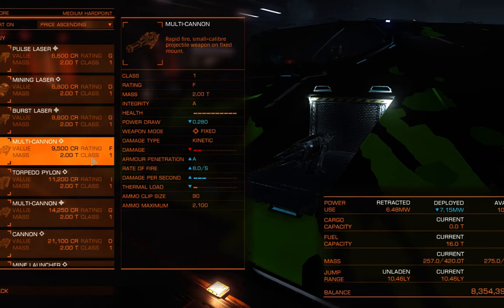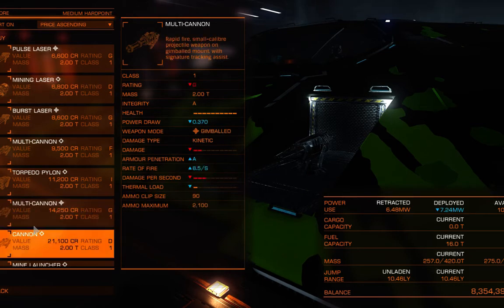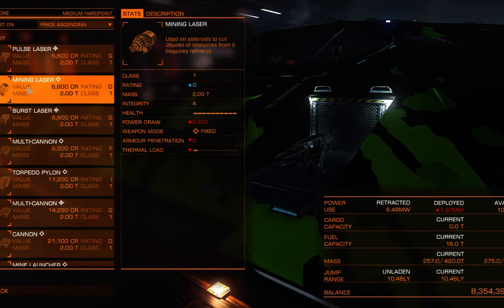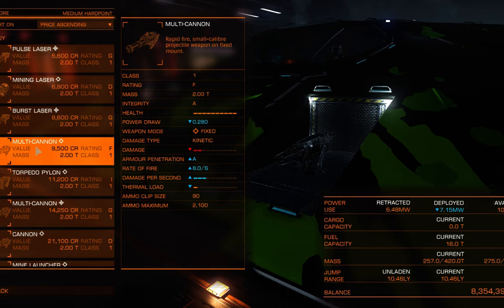There are multiple mounts. There are fixed mounts — the mining laser is always a fixed mount. What a fixed mount is: your weapons are locked in place and always facing forward. That means with kinetic weapons like cannons and multi-cannons, you have to lead your shots because there's real-time travel with all of your shots. Fixed is okay — I personally don't like it, but you get much more damage out of a fixed mount. A lot of people will run all their weapon mounts fixed and get ridiculous damage out of it, so they don't really care if they miss.